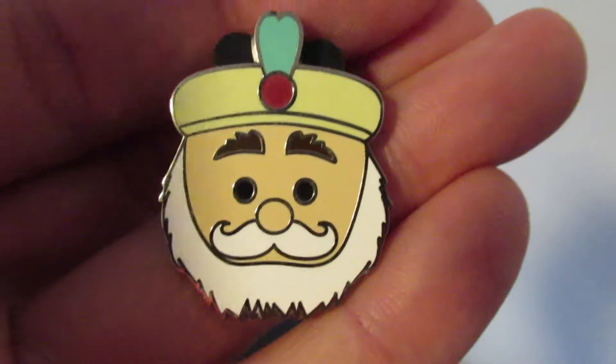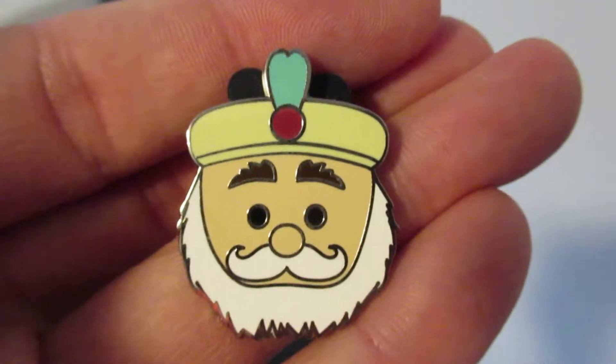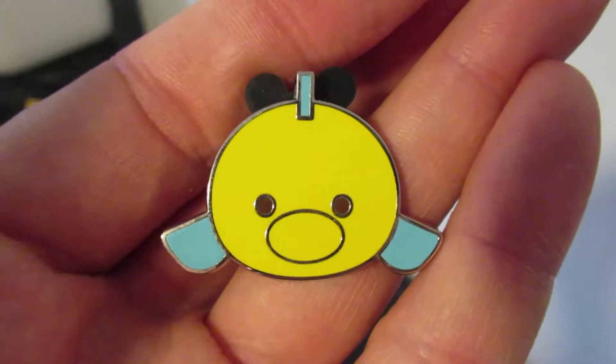Her dad. King Triton? Oh no, that is Jasmine's dad. This is Jasmine's dad. I don't remember his name. What is the dad's name? I don't remember. He's the Sultan. Yes, the Sultan. Flounder! Oh my goodness. I think Flounder is so cute. So is the Sultan. Let's see who else is in here — we have three more.